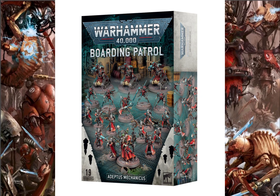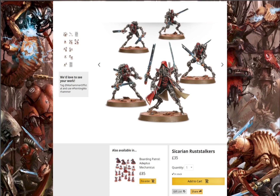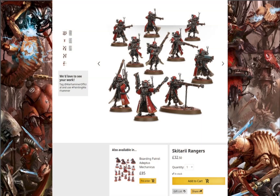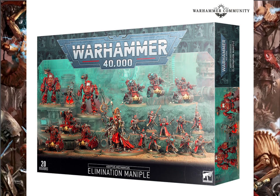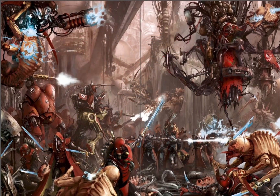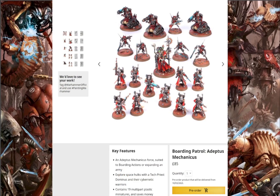Going straight on to the Boarding Patrol now. In the Boarding Patrol you'll be getting a Tech-Priest Dominus, who'll cost you £25. You'll be getting some Sicarians, who'll cost you £35. You'll get some more Skitarii at £32.50, and some more Kataphrons at £37.50 — I don't know what Games Workshop's deal is with the Admech boxes and Kataphrons; they literally put them in every single one. The Christmas box had six of them! All in all that comes to £130. The price for this box set — one of the most expensive ones for the Boarding Patrol — is £85, which is only £10 cheaper than the Combat Patrol, so you'll get a saving of £45. However, if you can manage to get it from a third party, you will be getting it for £68, so you'll be getting a saving of about £62 — almost half off.